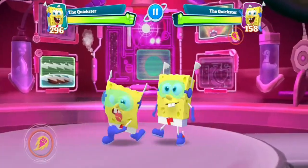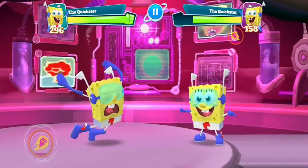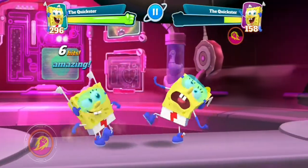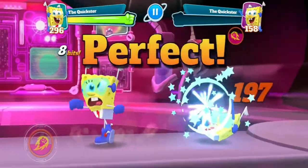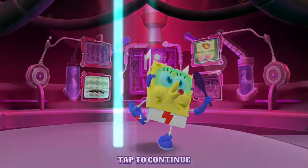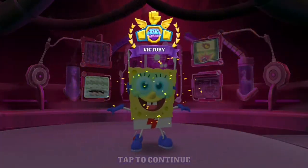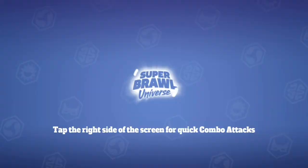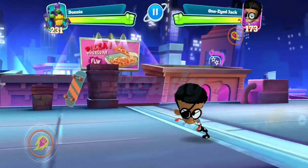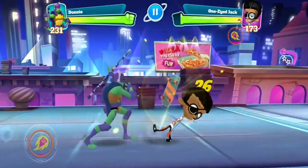Donatello vs One-Eyed Guy done. Next up we have Quickster vs Quickster again — equal element, but I have a higher level now. Perfect, perfect, perfect — we have a winner!